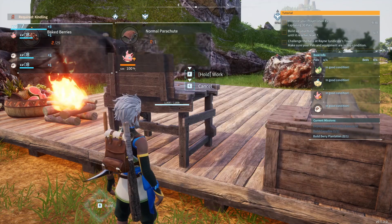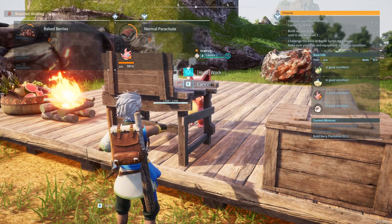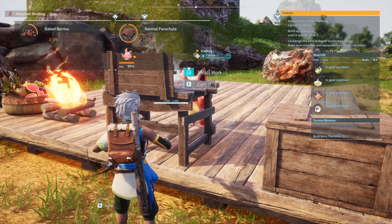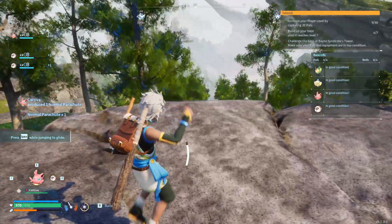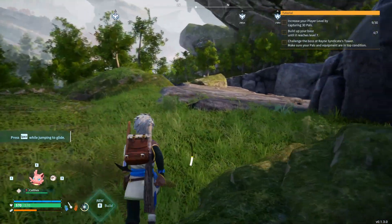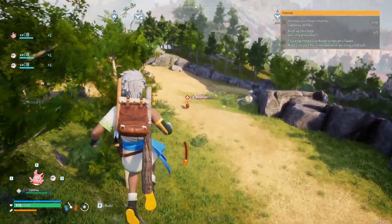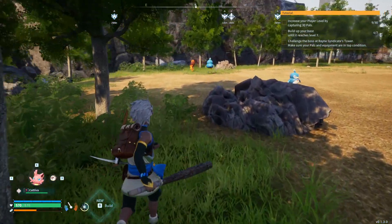We still need more stone, more fiber, and more wood. Now we can build this — now with this parachute we can glide to a landing instead of just dropping off. Now what I'm looking for is one of the fire fox guys — there he is right there. Catching these guys is not easy — I should have had a bow first.